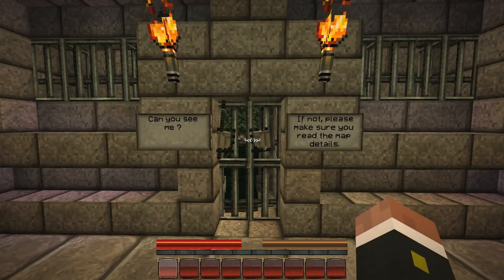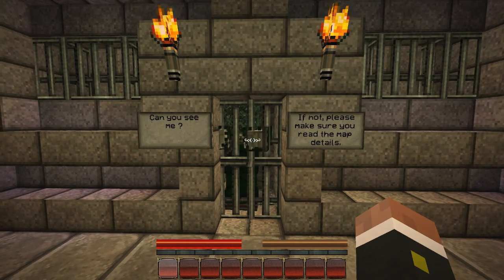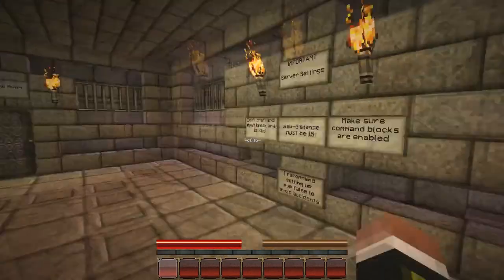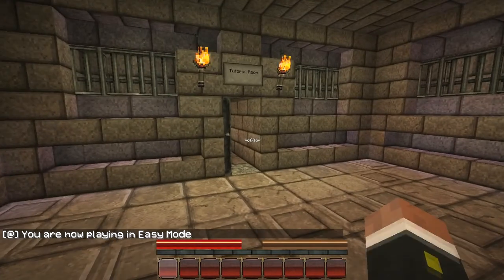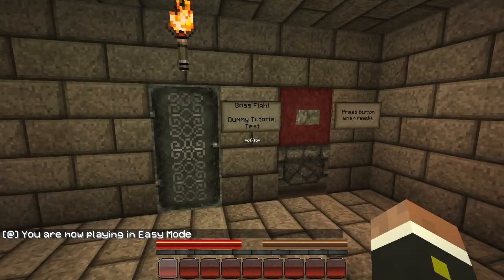I'm sure this is going to be more of the same, especially as I still play on my own. I haven't got anyone to join me in any multiplayer games at the moment. Let's start this and see what happens. We've got the right texture pack on because we can see this zombie guy here. So let's jump in and play on easy. The tutorial room opens — boss fight, dummy test tutorial.